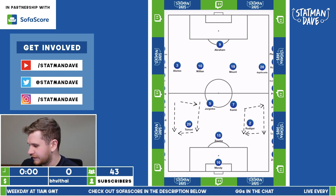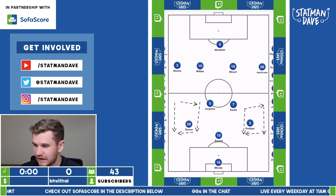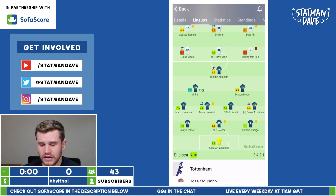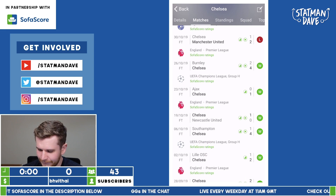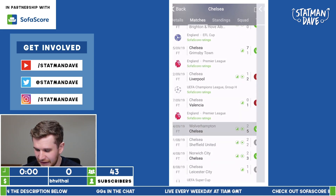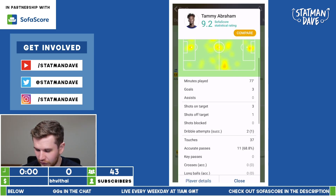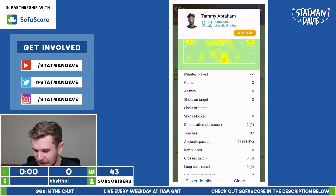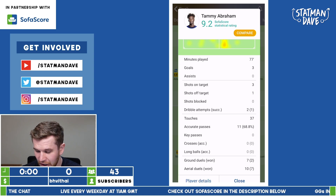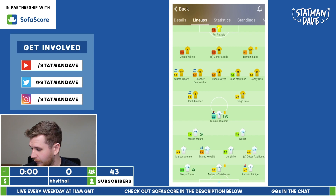In terms of the key guys under Frank Lampard, Tammy Abraham scored 15 goals and registered three assists in the league. A lot of those goals came in the first half of the season, which led to Lampard bringing in Olivier Giroud. But Tammy Abraham played as that focal point, not really getting involved in the build-up. Take his game against Wolverhampton Wanderers, where he grabbed himself a hat-trick from four shots on goal. He only made 11 passes in the game — pretty much an advanced forward at the top of the line.